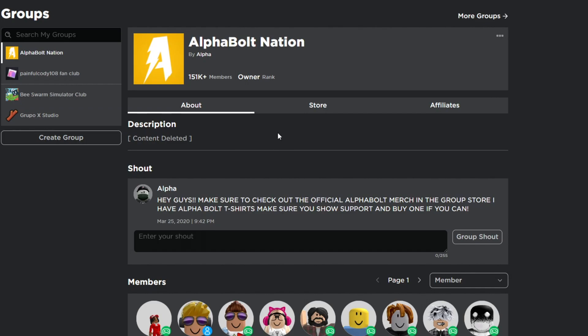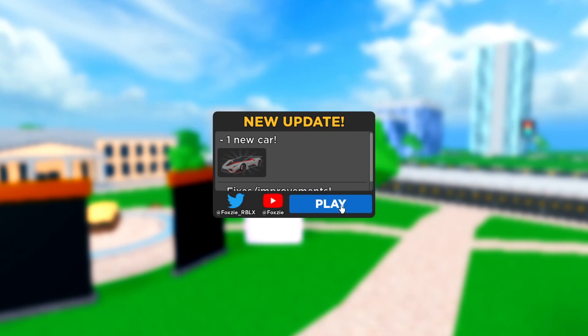Good luck — I hope you all can win some Robux. Just make sure you comment your name, like the video, and join the group. So in today's video, we're going to be inside Car Dealership Tycoon and I'm basically going to show you all the working codes.